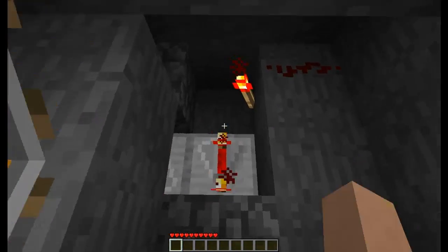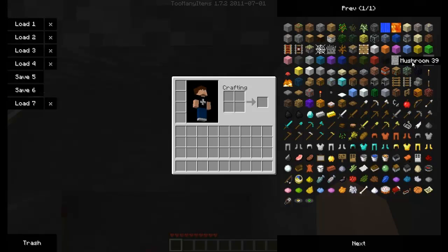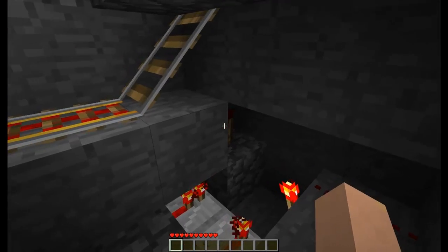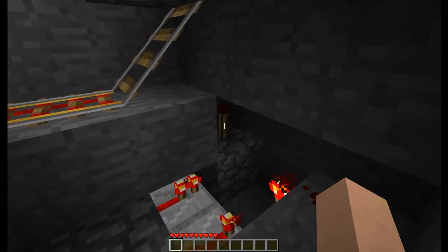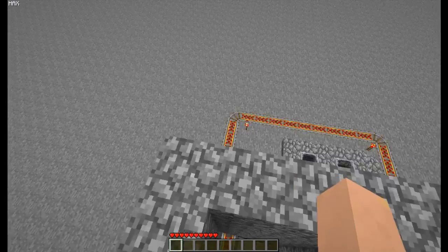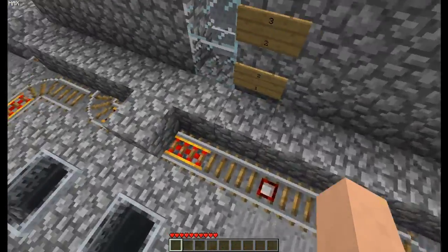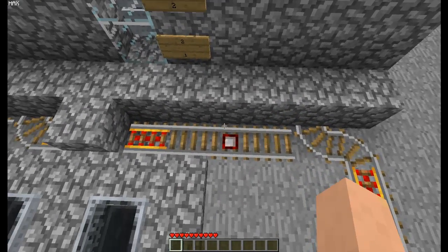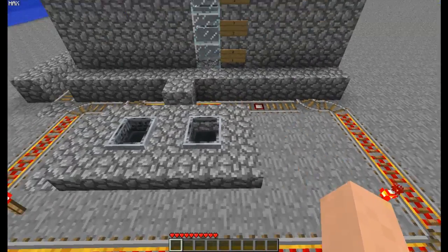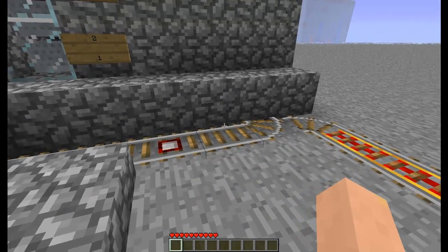I was gonna show you how this works. There is a detector rail above this block which powers this, and this is an uninverted signal which controls the tracks. So when you are going on with the cart and you are in it, it goes faster so you are able to make it to the other side. If the cart is going on its own, it's a bit slower and it goes in.